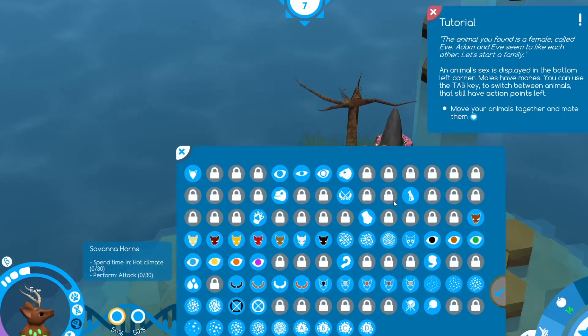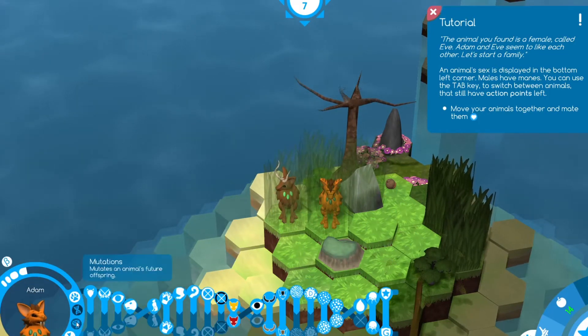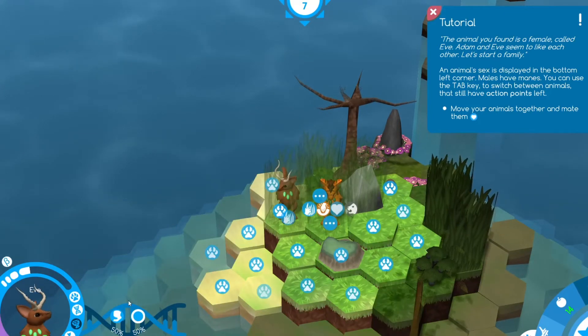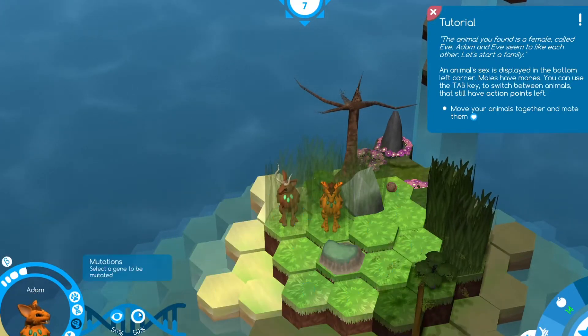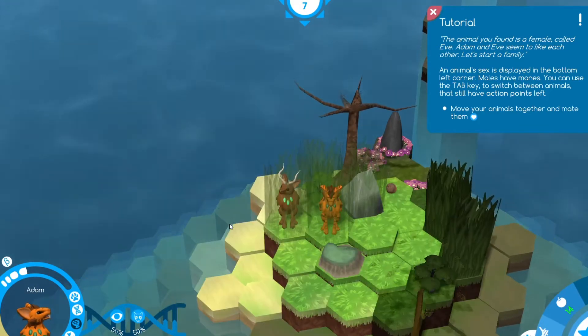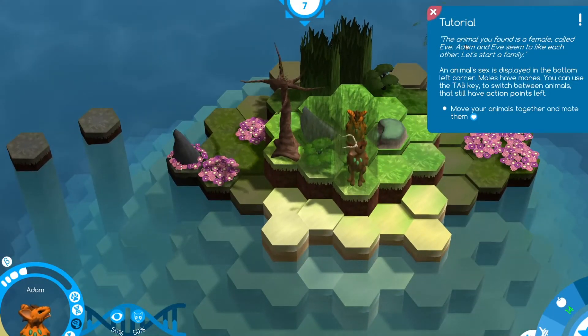I'm going to set the gene priorities: I want her to pass along good hind legs so the webbed hind legs don't get through, and him to pass good eyesight. I'll also put in white fur and a mask pattern because I like them. The game confirms: Eve is a female and Adam and Eve seem to like each other — let's start a family.